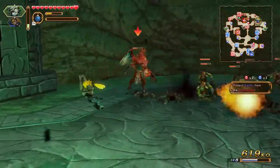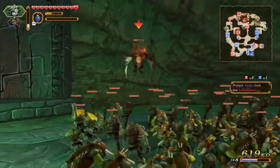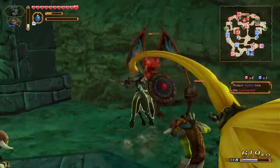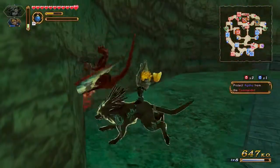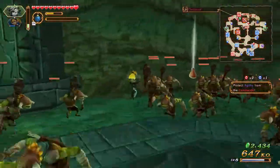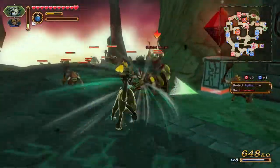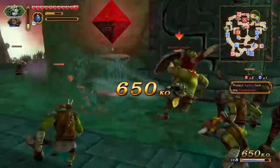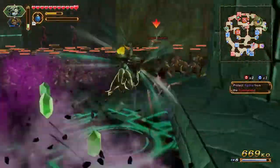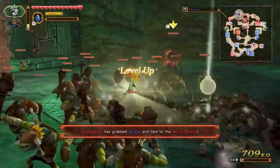I just need one more chance here - right there, got you, that should be a kill. Perfect. I didn't get it - more stuff keeps spawning. I have to make it over there because Agatha is going to... I can switch to Agatha I suppose but she's also really low. I failed - well, that was actually a side mission.